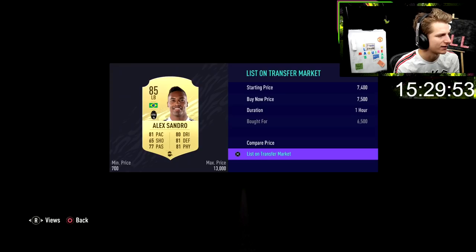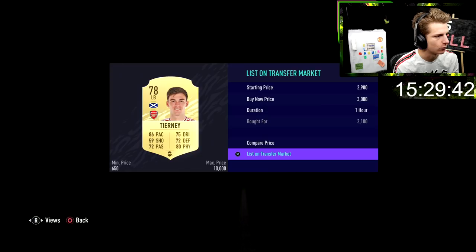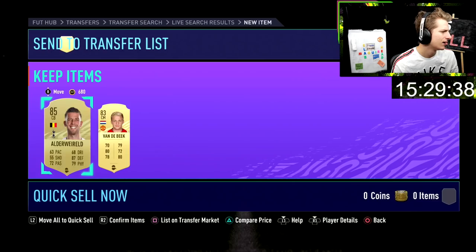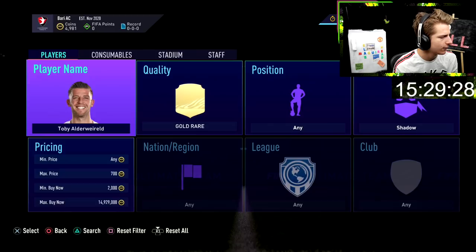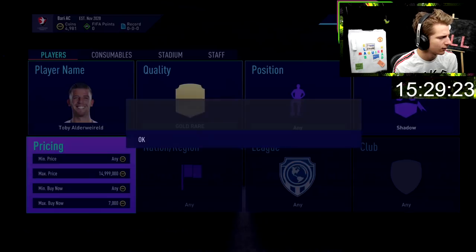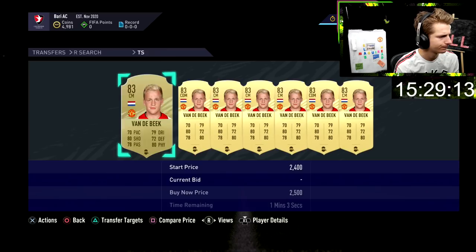We've got more shadow deals: Sanjay bought for 6.5k going to sell for 7.5k; another bought at 6.7k to sell for 7.5k. Two Tianis at 2.1k and 2k, both going to flip for 3k. An Alderville for 6k — checking his price — looks like 7.5k, so we'll flip that. And a Beak for 2k, but I don't think I'll even get 2.5k for him, so we'll try a bait listing instead.